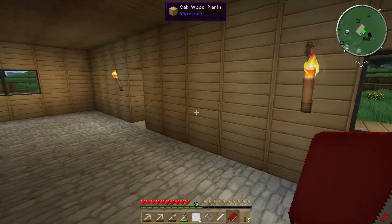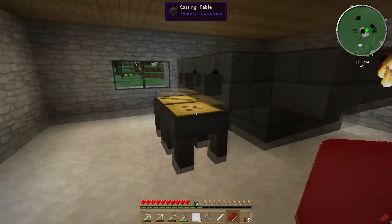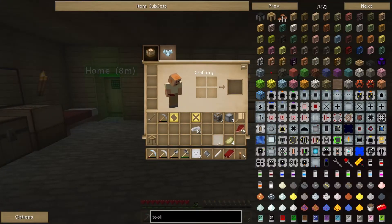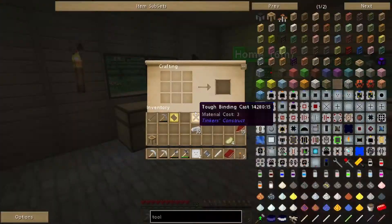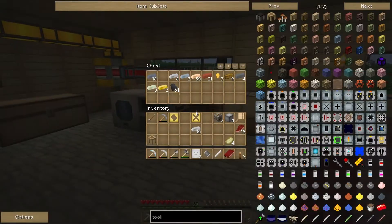You can also make iron blocks using the smeltery - just make a casting basin instead of a casting table and pour your iron in there. But I happen to have some iron processed using my Thermal Expansion machines, so we'll use that for now. What else do we need - we need some seared bricks. Where are my seared bricks?